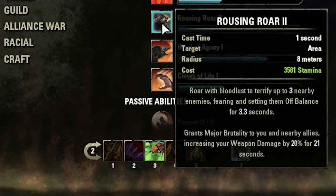Rousing Roar basically gives you the buff of Rally right there. This ability is awesome because you're going to jump in, use this to terrify the mobs, and while they're terrified they take extra damage.